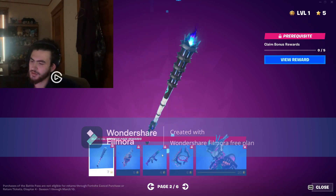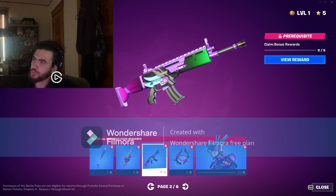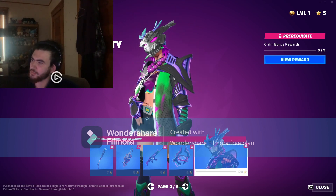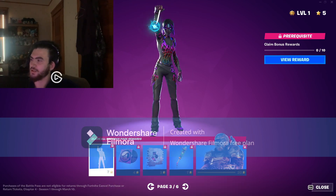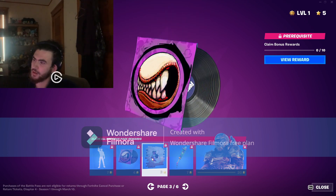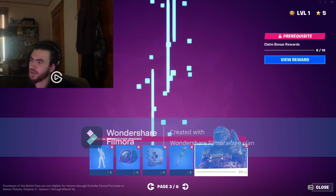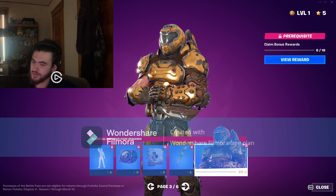There are six pages of bonus rewards. We got Designated Hitter style, Grind Back back bling style — actually that's just the back bling — Fruitball wrap, Whispering Wind style, Bullet Pin Brawler Dusty style, I Need You to Concentrate emote, Batter Up Buddies music pack, Hummingboard spray, and Board Breaker style for the pickaxe, plus Phobos Armor style for Doom Slayer.